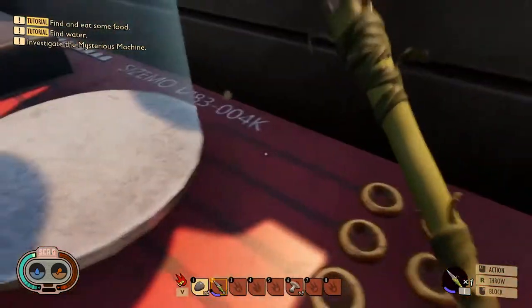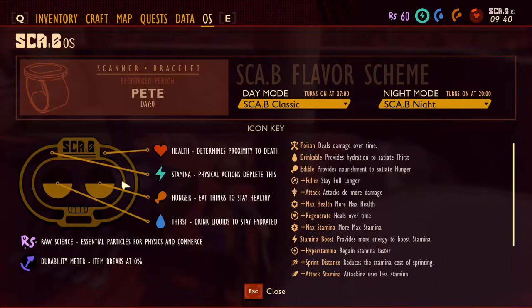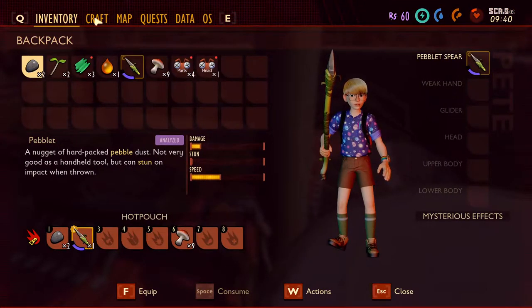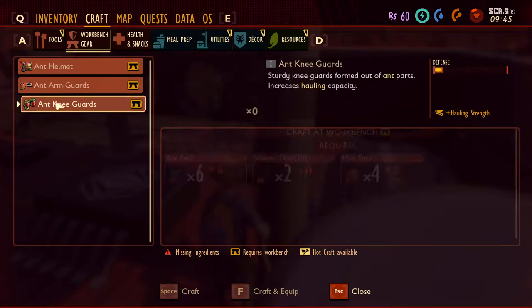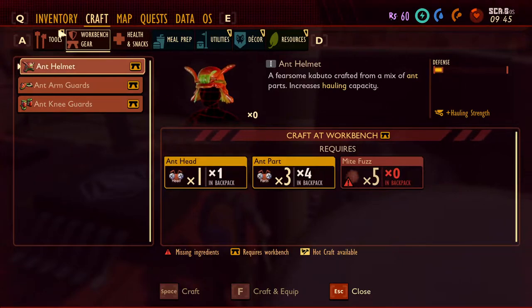Not really. Just smack it a little bit. Let's go to the inventory tab. Health is a problem right now. We have a lot of ant parts though. We need might fuzz. Yeah, we're not going to be able to make armor for a while.